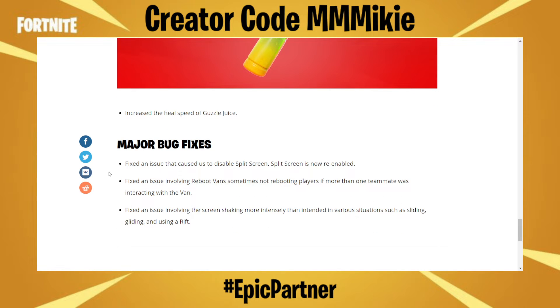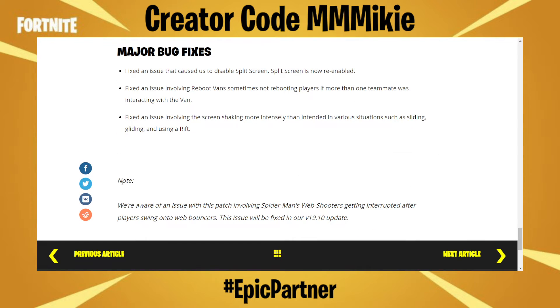Major bug fixes: they fixed an issue that caused them to disable split screen — split screen is now re-enabled. Fixed an issue involving reboot vans sometimes not rebooting players if more than one teammate was interacting with the van. They fixed an issue involving the screen shaking more intensely than intended in various situations such as sliding, gliding, and using a rift. Note: they're aware of an issue with this patch involving Spider-Man's web shooters getting interrupted after players swing onto web bouncers — this issue will be fixed in the version 19.10 update.